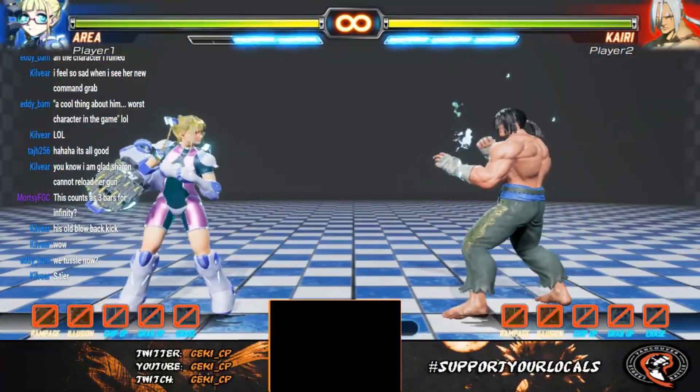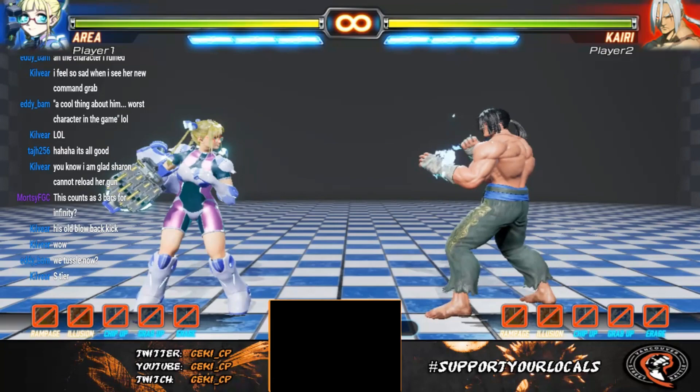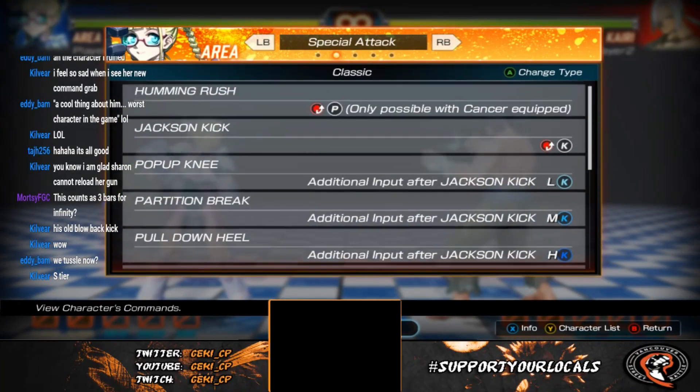Basically, she gets extra juggle properties after that super. And there's a cool hidden command — well, double-check so I'm not a liar.